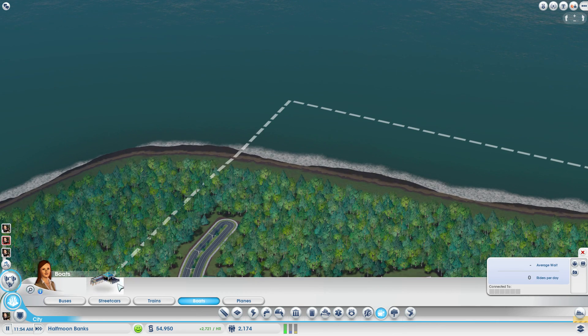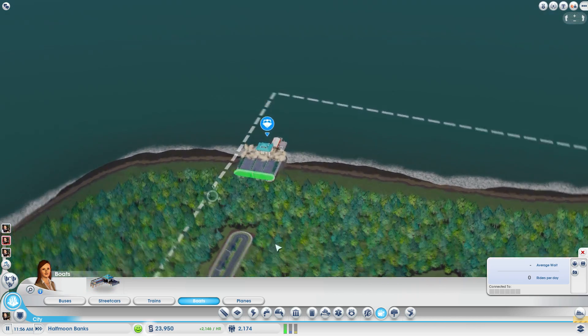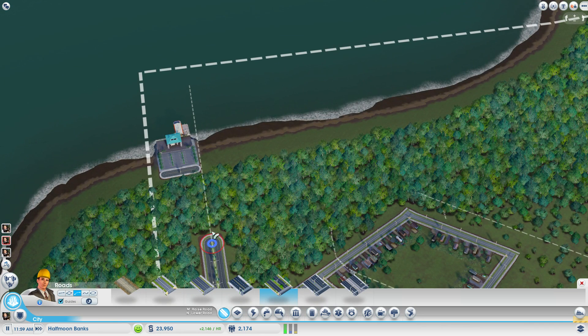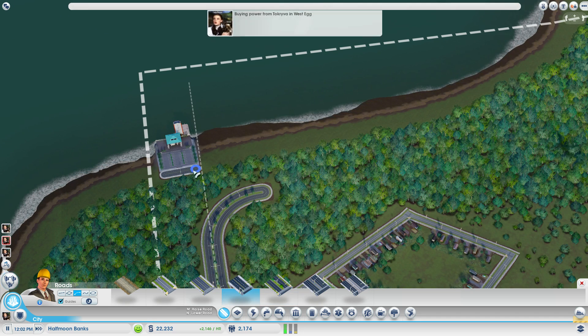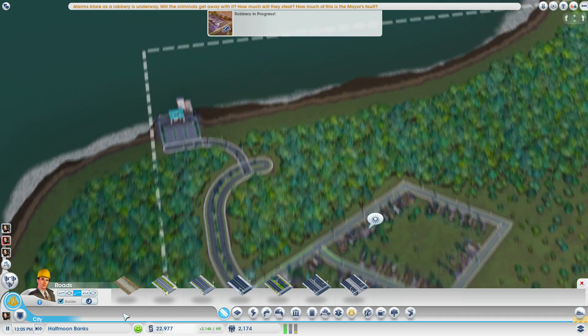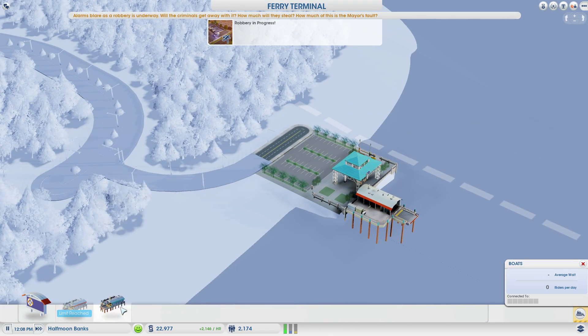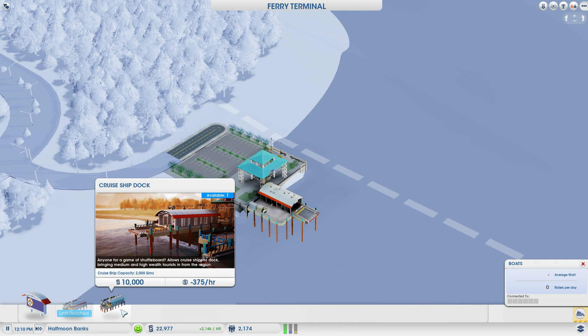I should have the money for it. It's not that expensive, so we'll put it right on the edge here. That way we can extend our avenue all the way over there, leave some room as well, and connect this together. There we go, now we have our ferry terminal. We can add a cruise ship dock as well, next to the passenger ferry dock.